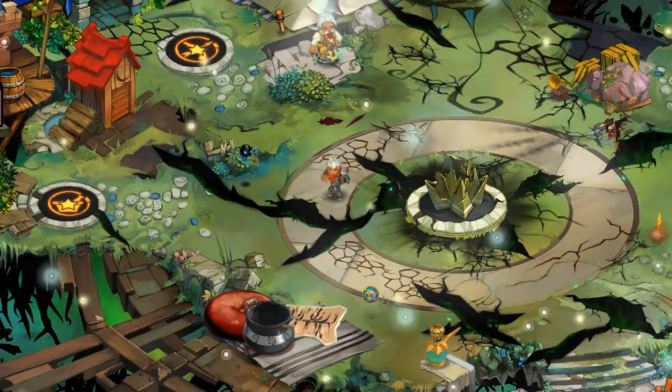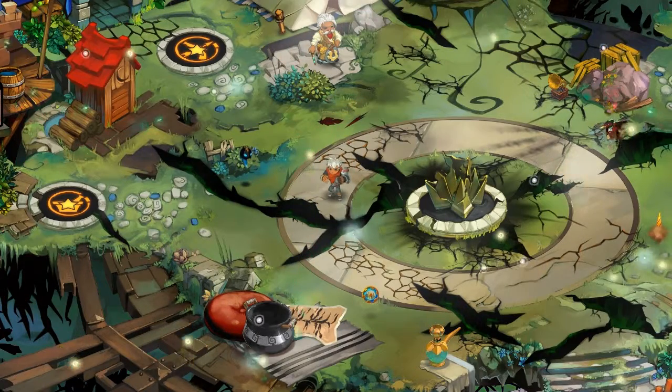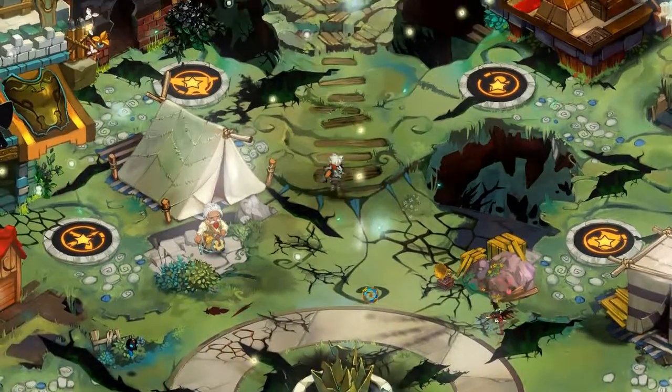Hey guys, it's August here and welcome back to Let's Play Bastion. In the last episode we went to Zendrigan and found a shard there, but unfortunately the Ura got it before we could and ran off with them. So today we'll be going after them and seeing if we can find Zeer.